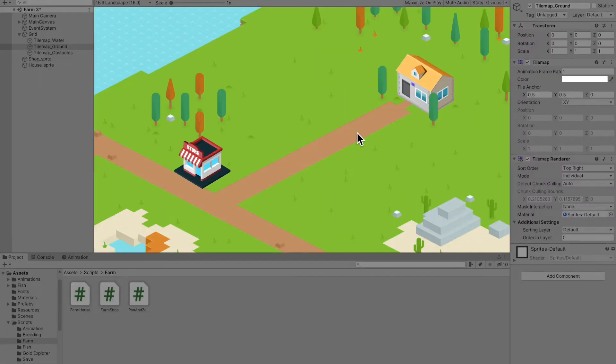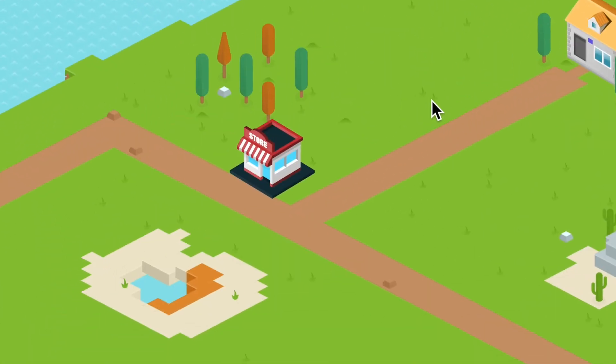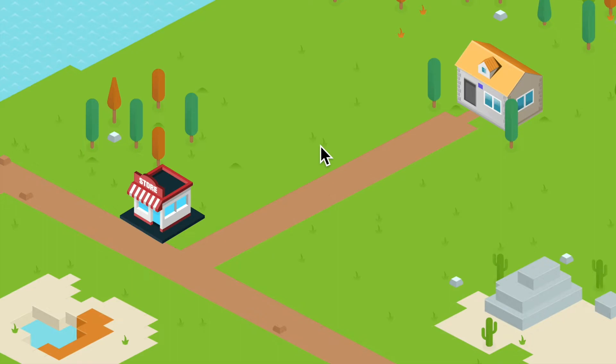I'm gonna make it just like that weird game that no one knows about — Hay Day — where you just drag and pinch to look around. All right, this is awesome. Look at this. Boom. Yeah, you can move the camera, because when you can move the camera that probably means the game is good.